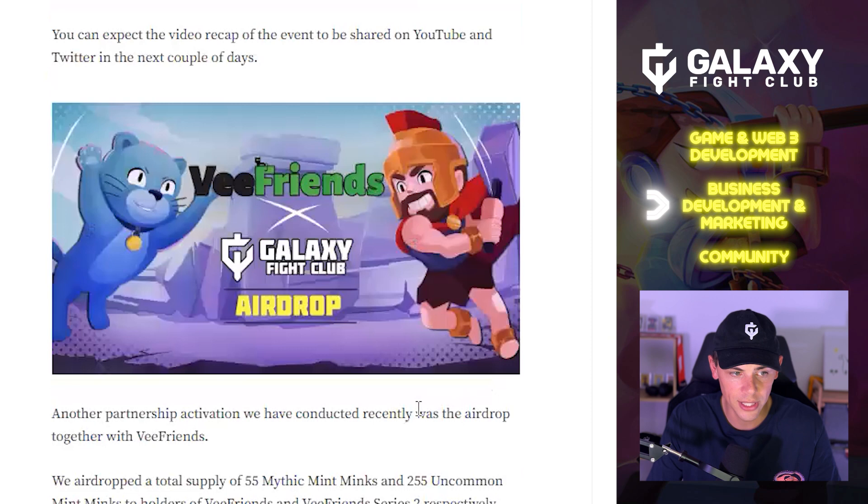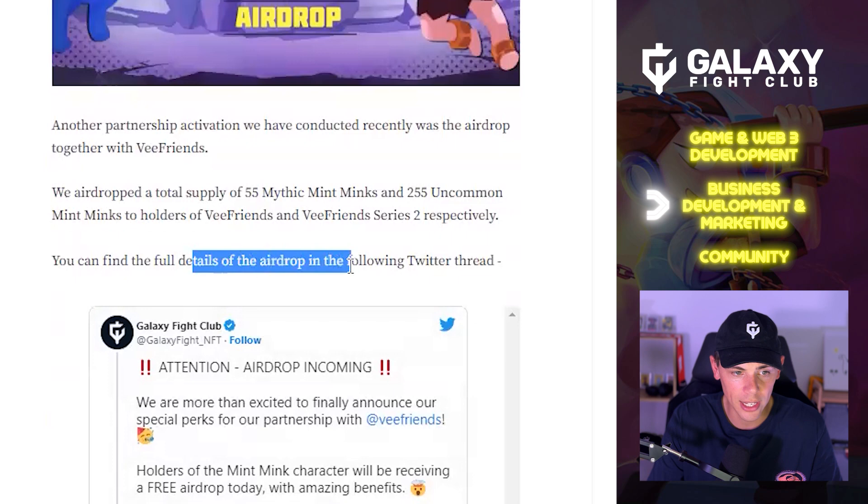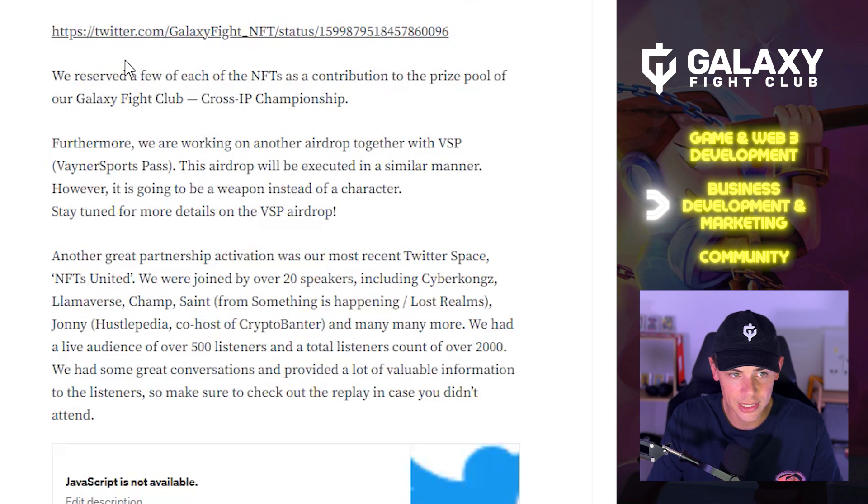Another partnership activation was an airdrop with vFriends. They airdropped a total of 55 mythic Mint Minks and 255 uncommon Mint Minks to holders of vFriends and vFriends Series 2 respectively. Full details are available in a Twitter thread linked in the article. The team also reserved a few of each NFT as contributions to the prize pool of the Galaxy Fight Club cross-IP championship.